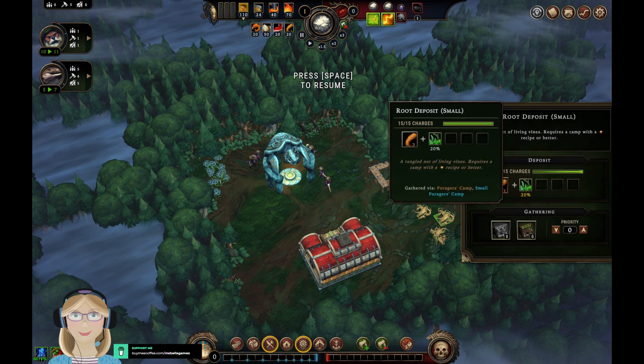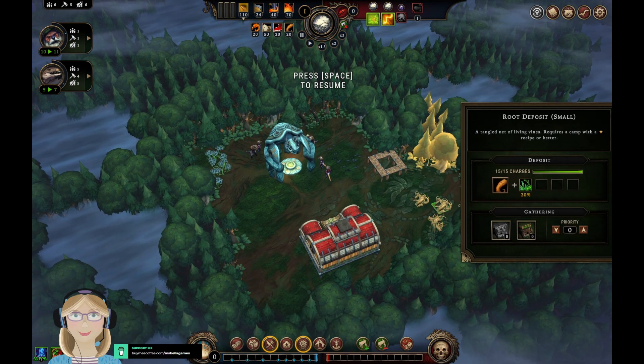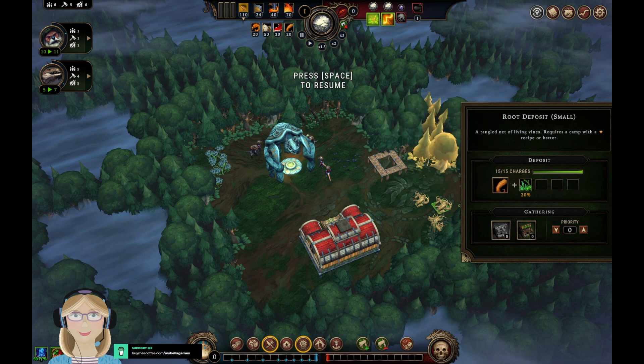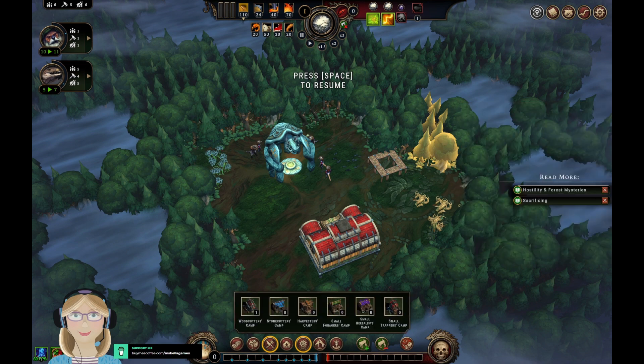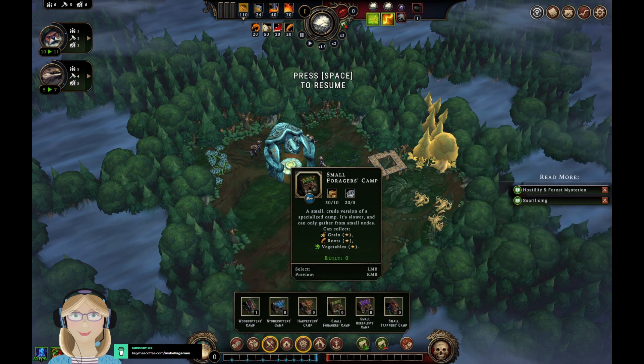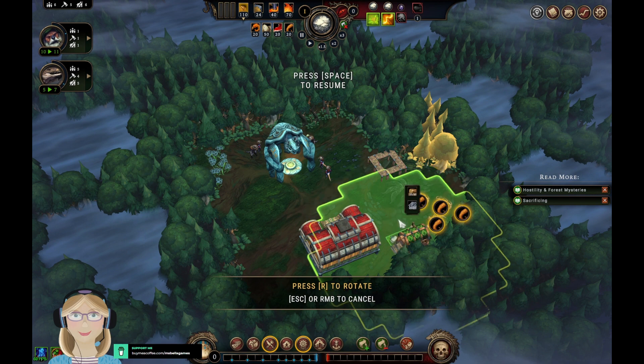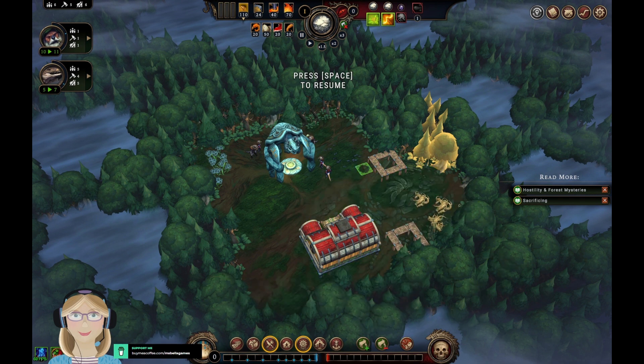We've got a fruit deposit here — we probably want that. So a small forager's camp would be very good too. That would be that.